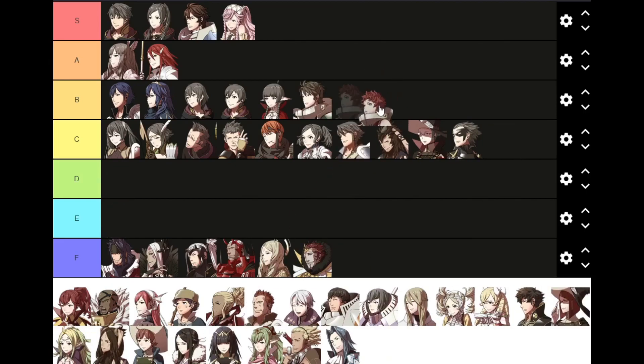I'm going to put Sully and Stahl in B tier because they never really impressed me that much. They can be really good — it really depends on their growths — but they kind of end up being middling for a lot of people. In fact, Stahl might be down to C tier because Sully is generally better than Stahl, but neither are super impressive for being the Christmas Cavs.